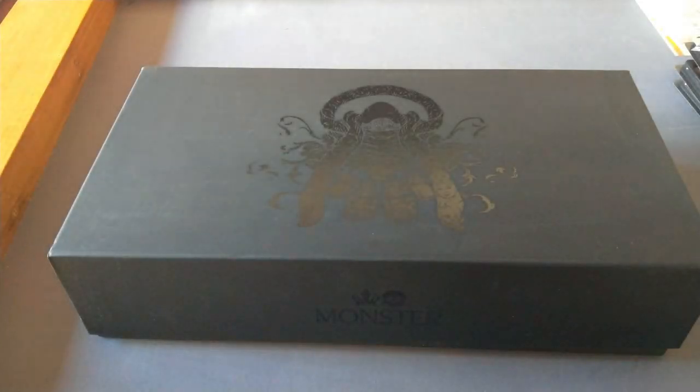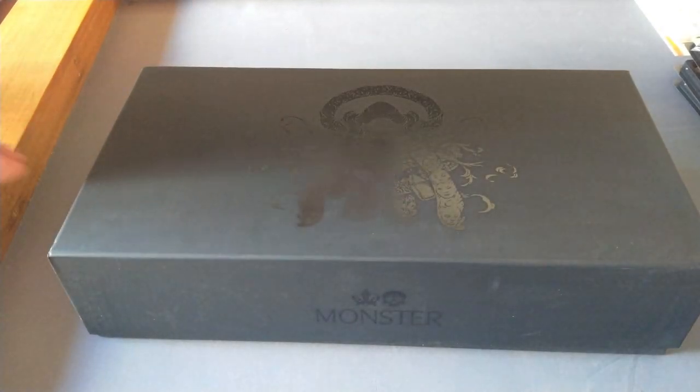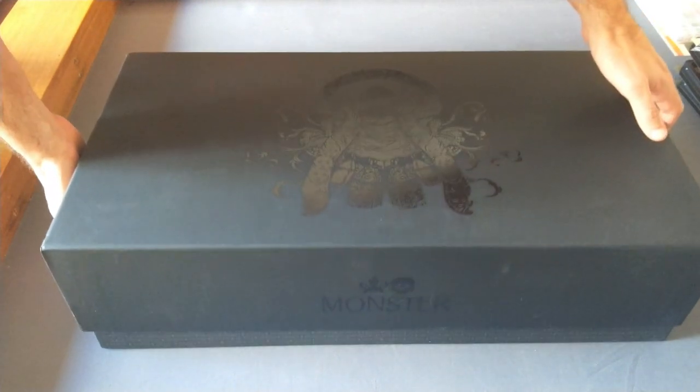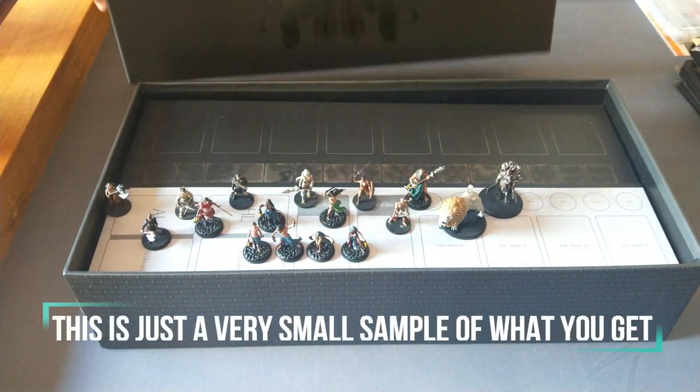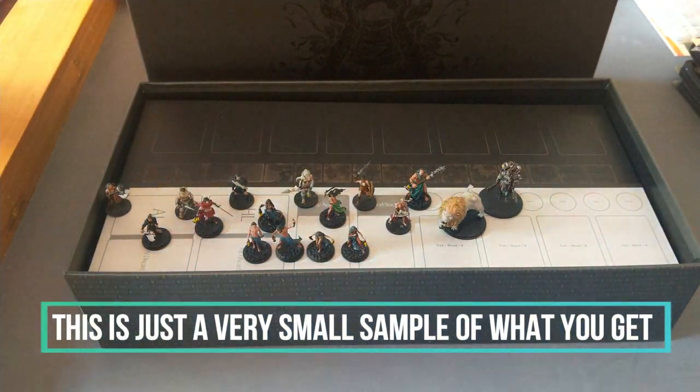G'day folks and welcome to this overview, an example of play of Kingdom Death Monster. If I were forced to choose just one game to take to a desert island, it would be this. If my house were on fire and I could only rescue one game, it would be this. A game of Kingdom Death Monster begins with you lifting this massive, very heavy box onto the table and very carefully lifting off the lid. Inside, your gloriously detailed miniatures, that you may have spent hours putting together and painting, sit waiting for their next adventure.